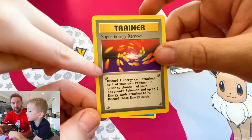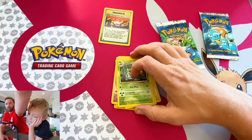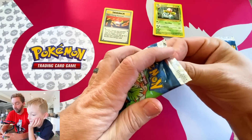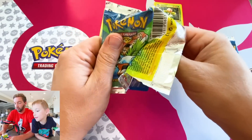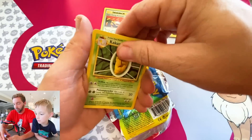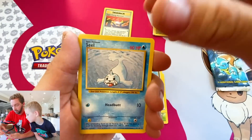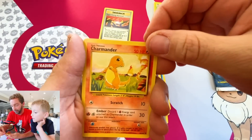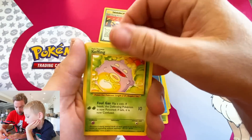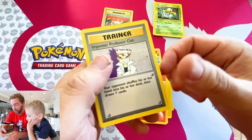Super Energy Removal — you discard one of your own Pokemon's energy in order to choose one of your opponent's Pokemon. Then for my pack: Kakuna, Farfetch'd, Seel, Ghastly, Charmander — I love the artwork on the old one — Diglett, Starmie, Koffing, and energy.